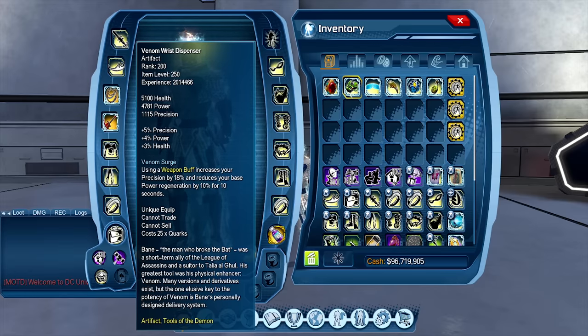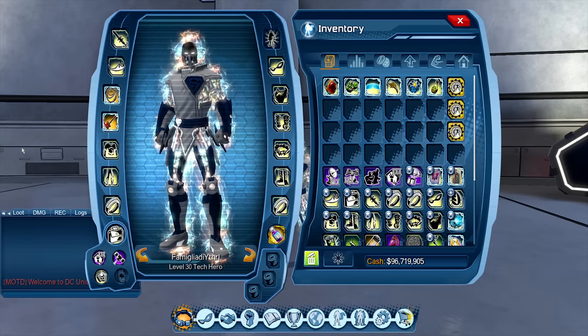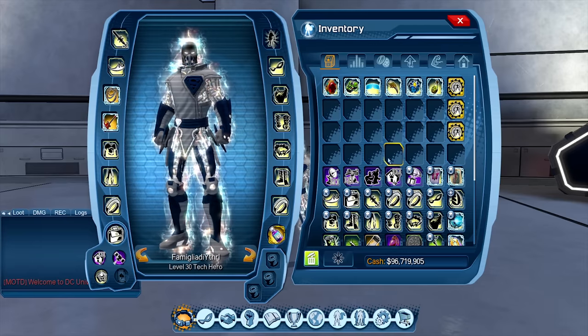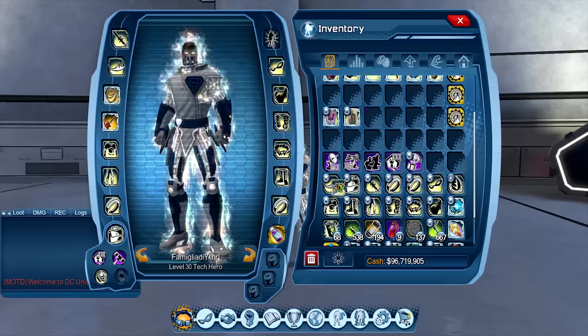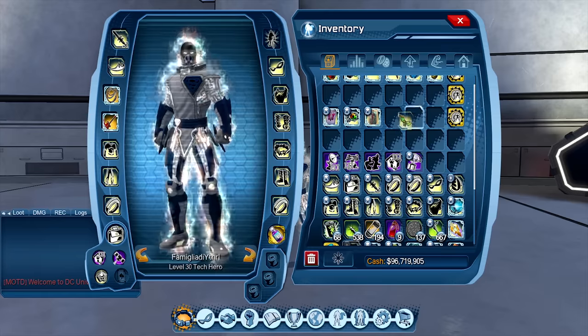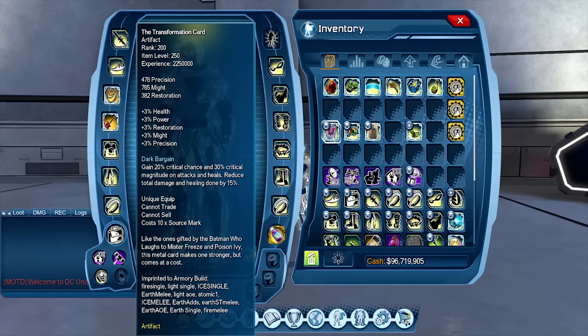For Venomous Dispenser, that changed slightly. The duration was 6 seconds, increased to 10 seconds. The weapon buff itself was increased where rank 80 went from 10 to 12, so basically up 2% — every rank went up 2%, so instead of 16% now it's 18%. To follow up on Gem of Horus, the Prec meta is going to be pretty much set in terms of artifacts. Prec players are going to have Transformation, EOG, and Strategist — that's going to be their main three.